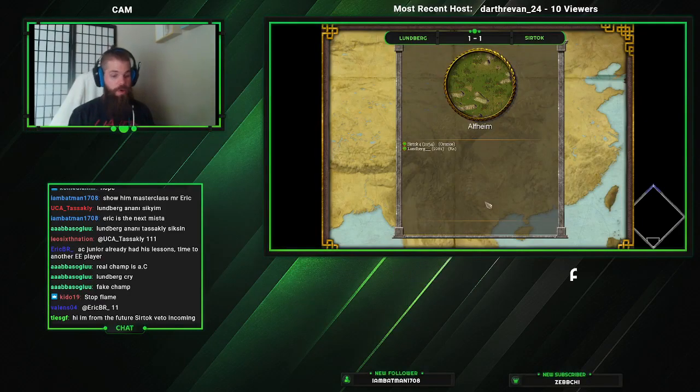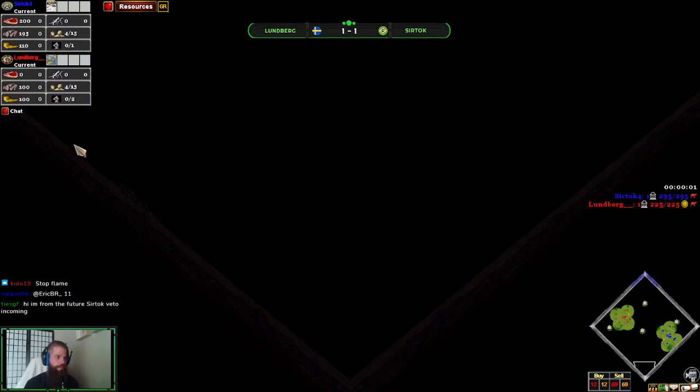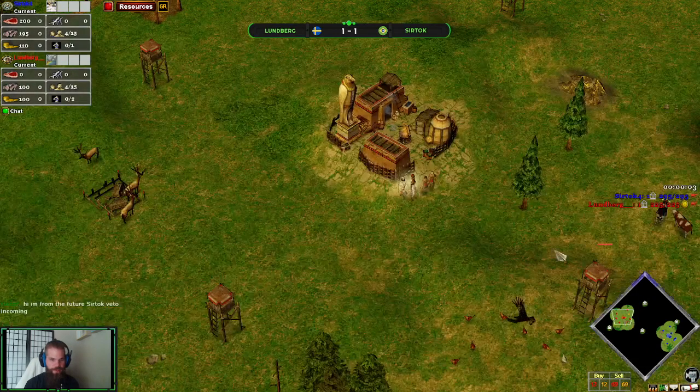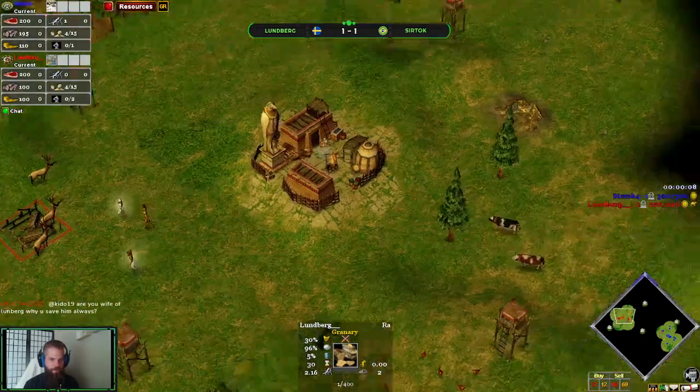All right, here we go. We have Aranus against Ra on Alfheim, three starting caribou.